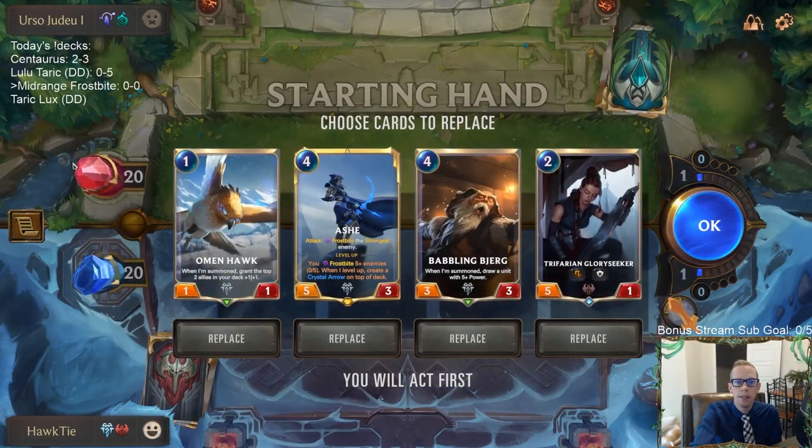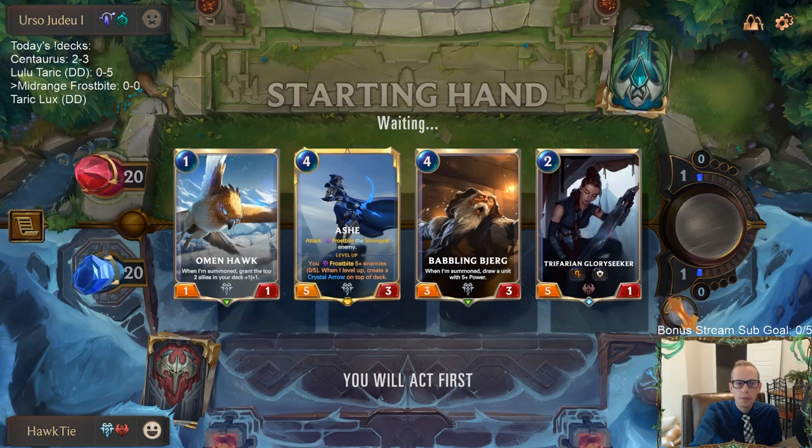We're going to play against some nightfall to start off with mid-range frostbite. Love having Omenhawk on turn one — this is just a pretty good hand. I'm just going to keep all this stuff. We'll probably save spell mana on turn three, that's a fine turn. Then have the Babbling Björg on turn four, maybe Ash on turn five — we'll see.